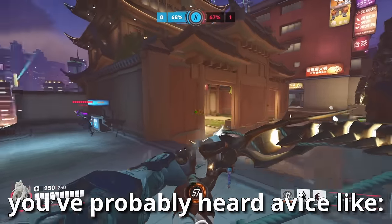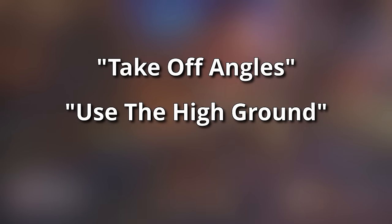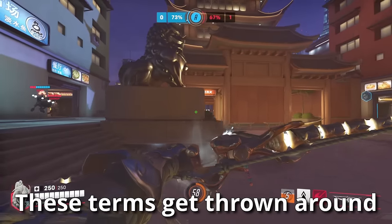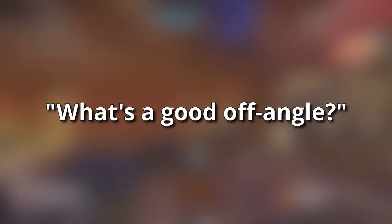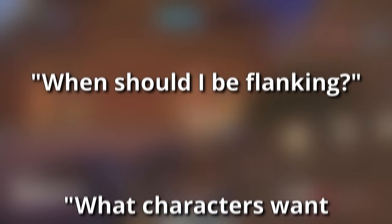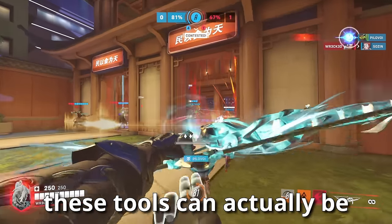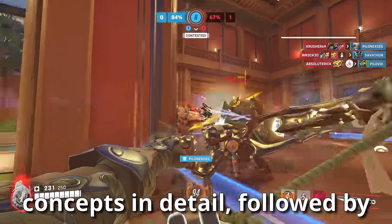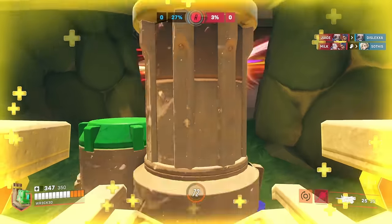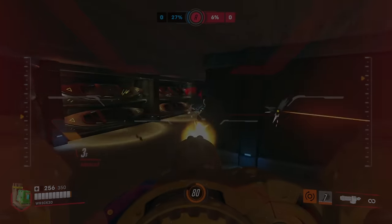If you've been playing Overwatch for a while, you've probably heard advice like take off angles, use the high ground, or utilize flanking. These terms get thrown around so much that they might not even mean anything to you anymore. Questions like what's a good off angle, what characters want to use high ground, and when should I be flanking all have a lot of nuance, and misusing these tools can actually be detrimental to your gameplay, which is why today I'm going to explain each of these three concepts in detail, followed by in-game examples of how to utilize them.